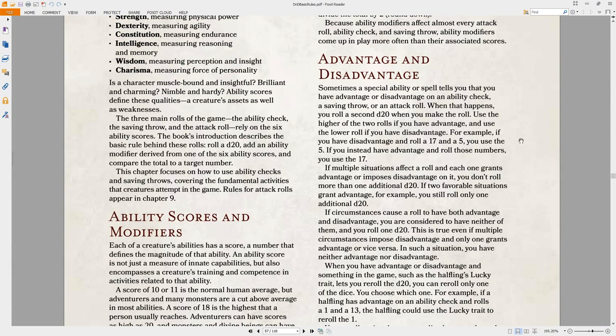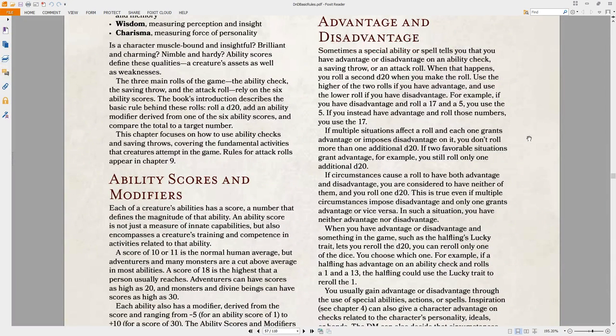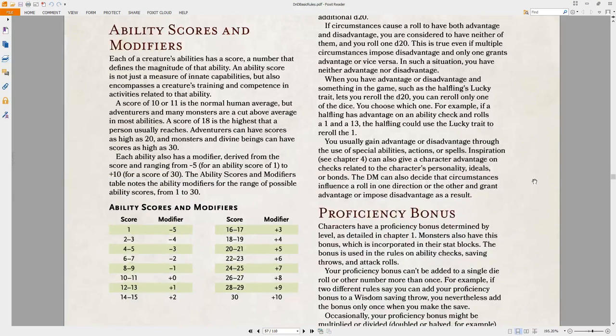Advantage and disadvantage is the new system in 5th edition that I think is probably going to be quite nice. Instead of having to keep track of many little modifiers — plus two this, minus two that — a lot of things where you might have gotten those modifiers in the past, you will now instead get advantage or disadvantage. Advantage simply means you roll twice and take the best one. Disadvantage means you roll twice and take the worst. If you have both advantage and disadvantage, it doesn't matter how many times you have either one — it's just a normal straight roll. People quite like rolling two dice and keeping the best. It averages things out a bit and keeps things flowing fast with less math.